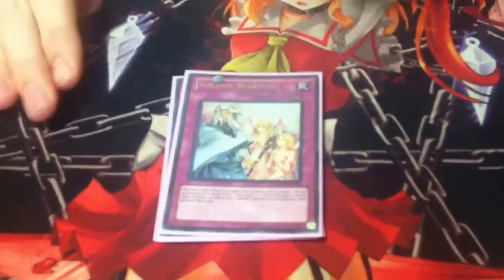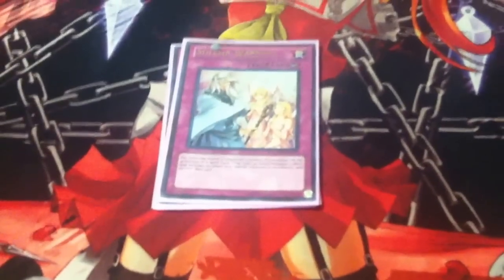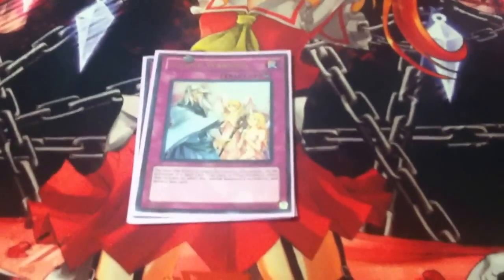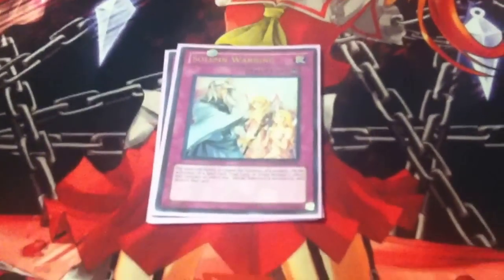Next up — Soul Warning. It costs 2000 life points to stop a summon, but it stops plays. At this point though, I need to upgrade — not even a first-edition.